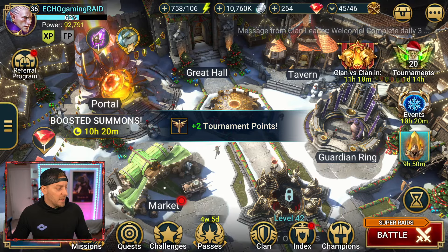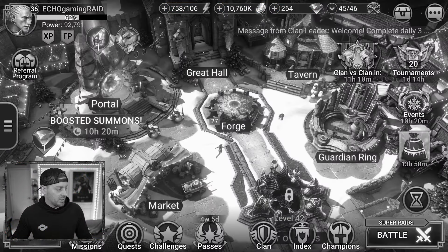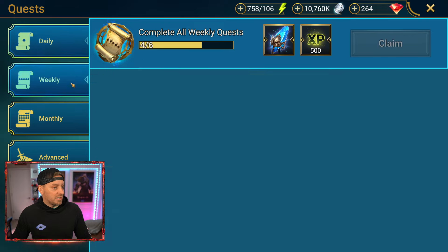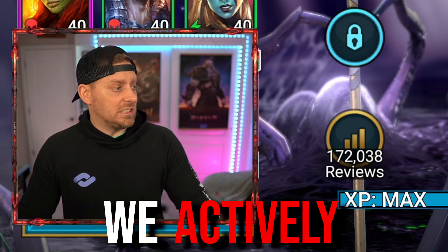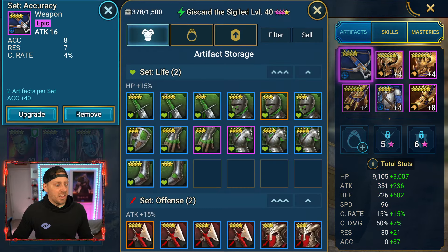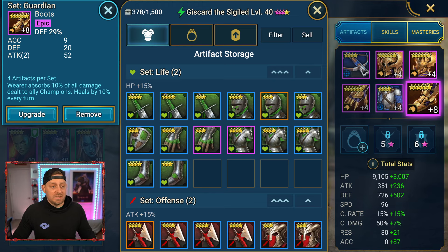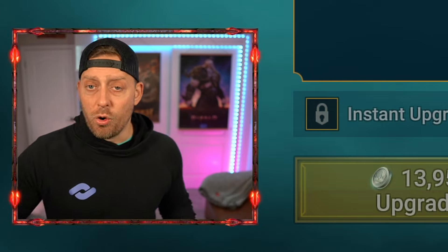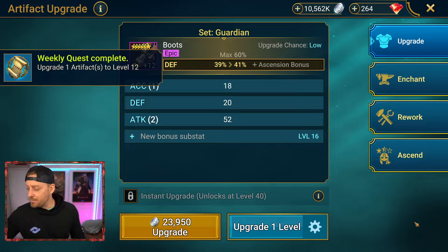By the way, Guardian Ring — we've got to keep him going up in the market. Looks like there's nothing in the market for us right now, nothing that we need. Looks like weekly we're doing good, and daily we're completed. We need to complete all quests and upgrade an artifact to 12. We've actually been actively trying to grind up the artifacts. Let's actually upgrade these boots all the way up to 12. Boom — we're going to let this go. It's going to give me that for the monthly. We need one more level on that, and we just got it. Beautiful stuff.